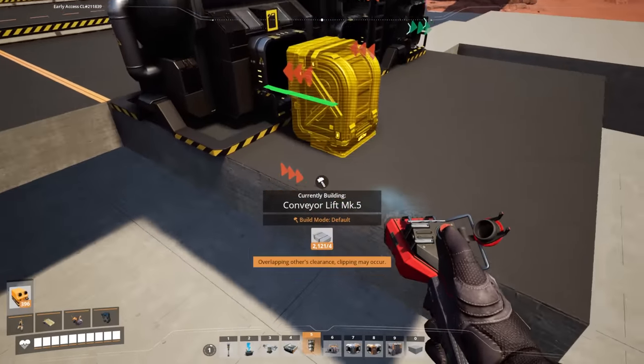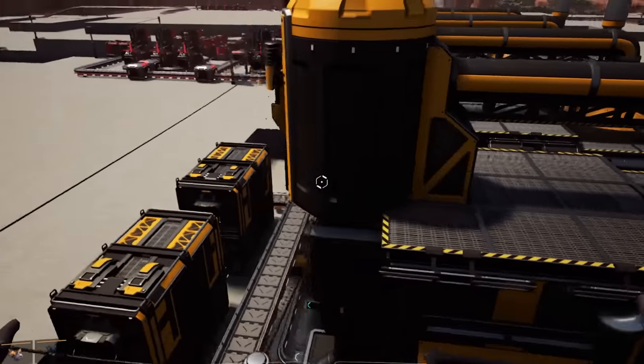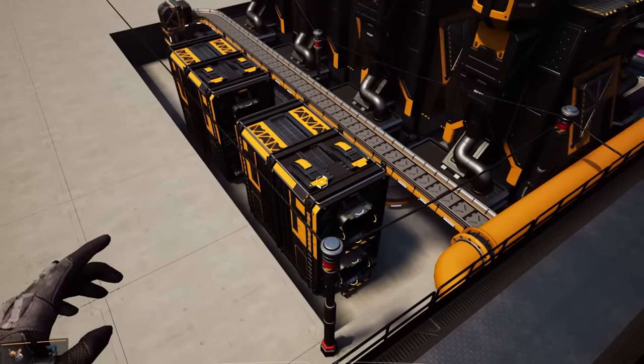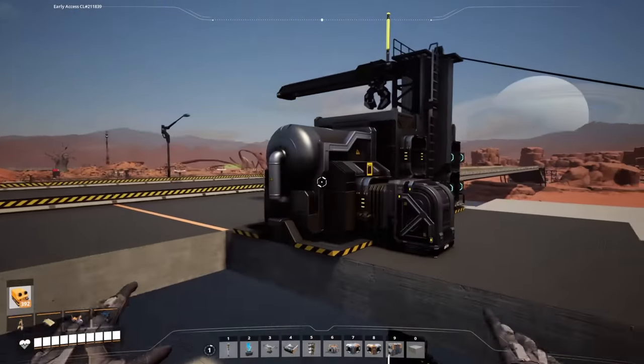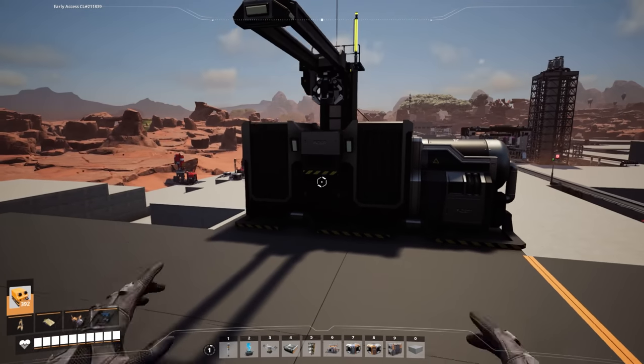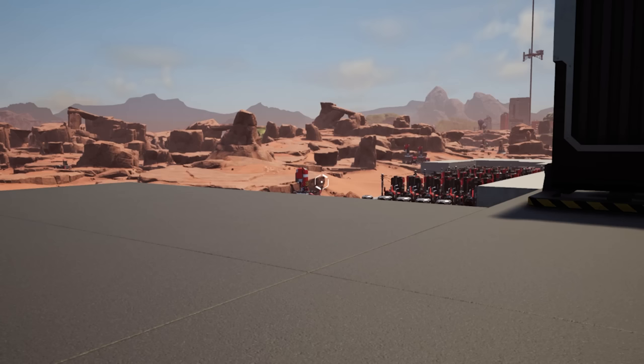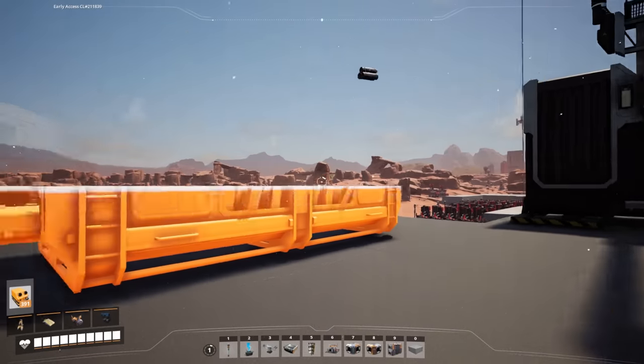I don't even think the vehicles have to stop. There's 22 fuel in here - if we just zoom through... oh yeah, look at that! We don't even have to stop at the gas station. Literally, if the trucks are just driving along the road, these can fill it fast enough with fuel that we don't need to worry about anything. That's a pretty handy tip, but we are still going to have the truck stop - for fun!